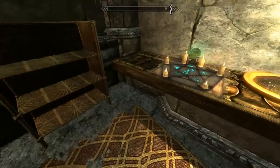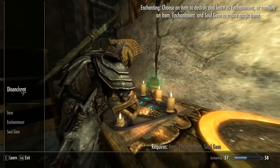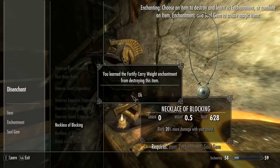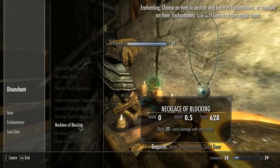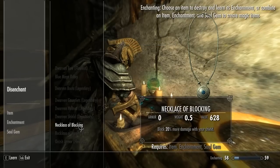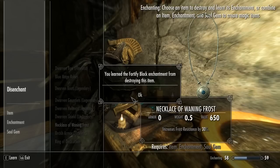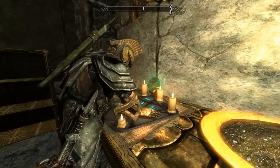Is there a disenchant table? Yes there is. See if we can disenchant anything here. Leather boots of hauling — hell yes, definitely. Necklace of blocking. I suppose we might as well since we can always just enchant it on another silver necklace. Great.